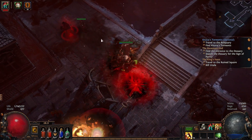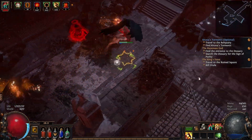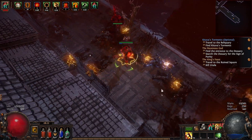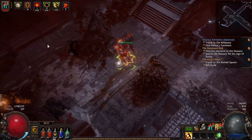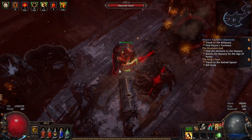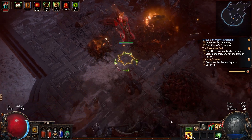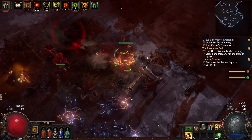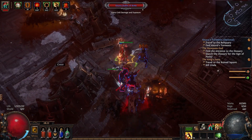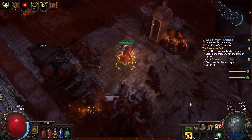Mana seems to be okay. What I'd like next is a four-link — three red and a green — then we can put our additional totems in. That would be the next thing I'm looking for, as well as obviously just upgrades anyway. Nearly levelling up.